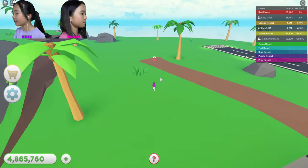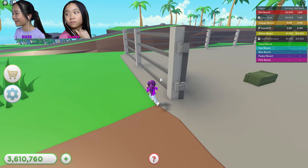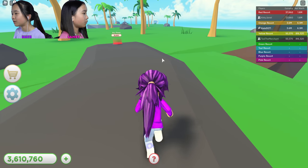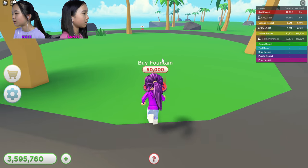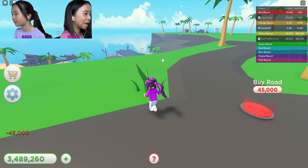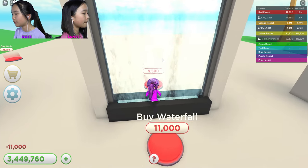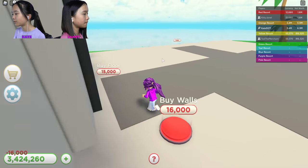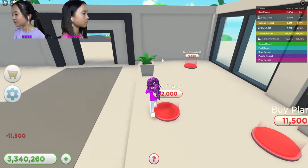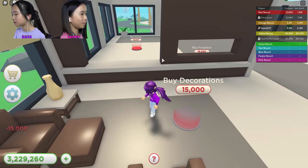I'm buying things as fast as I can now. I'm gonna stop on this area because it's a little expensive — I think that was a helicopter pad, I didn't even see that place! What is this — oh it's like a big water area, this is the villa! Yeah, that's the villa I was working on when you came to visit. Let's buy some walls, floor, waterfall, carpet.